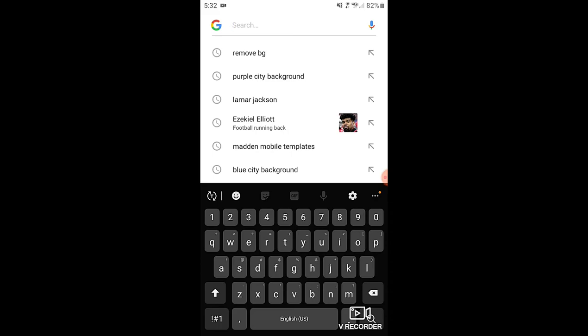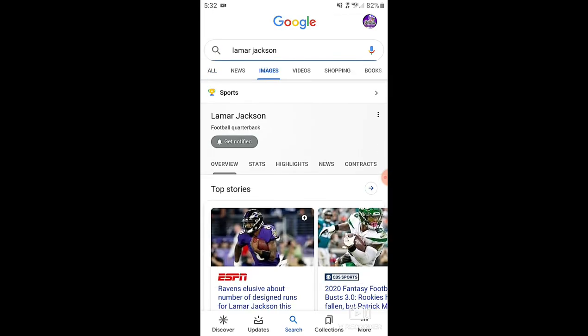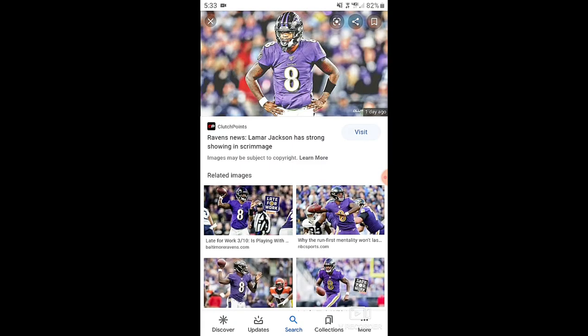First off, you want to search your player. We'll do someone like Lamar Jackson. Then go to Images and filter by HD, because you want to get the best quality you possibly can.